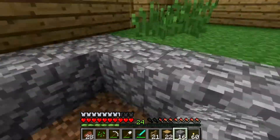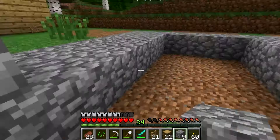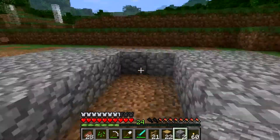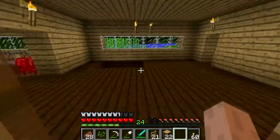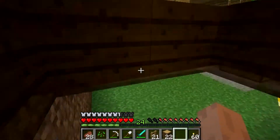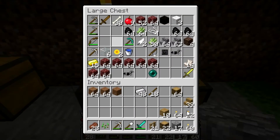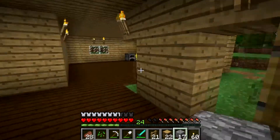Nice, almost done. We don't have enough cobble — let's run in and check. We do have more cobble, okay, that should be enough. Nice! While we're in here, we should probably make some fence gates too.